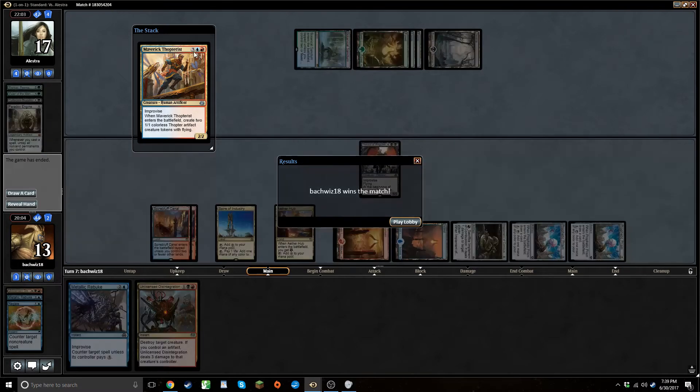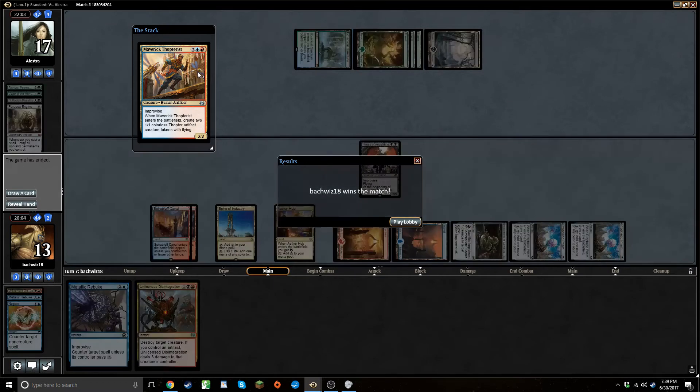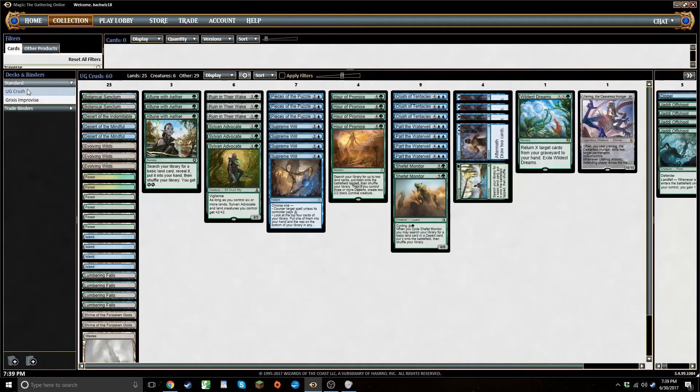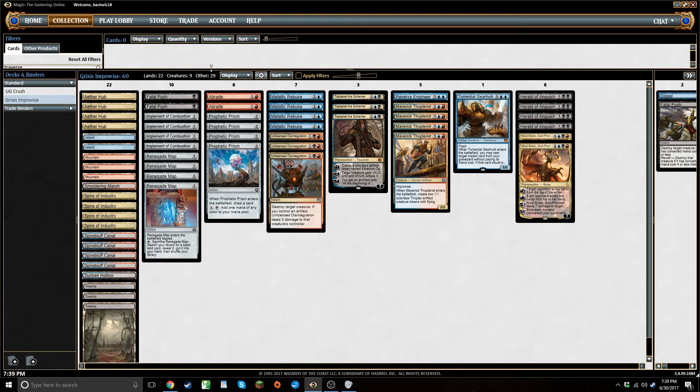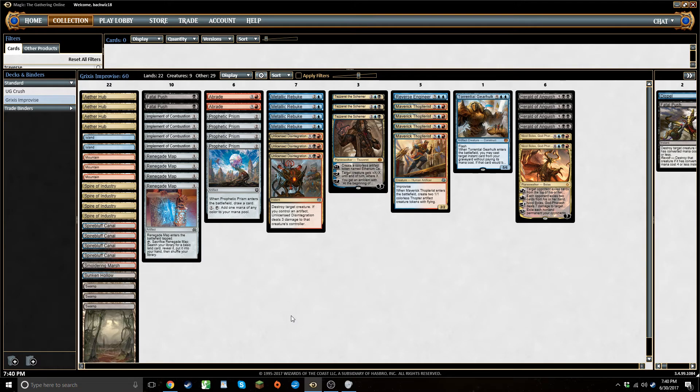His deck looked like it could have done stuff, but our engine just got off to too fast of a start. That was the deck — I'll pull it up for a minute so you guys can get a look at it one more time. The one change I would make is that the Smoldering Marsh and the Sunken Hollow should be the Choked Estuary and Forbidden Ruins, but thanks to the Shadows Over Innistrad bug I was unable to get those into the deck.